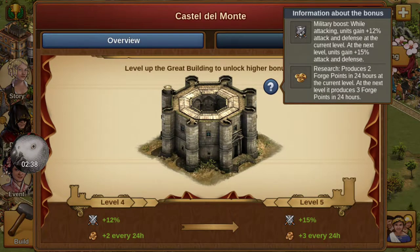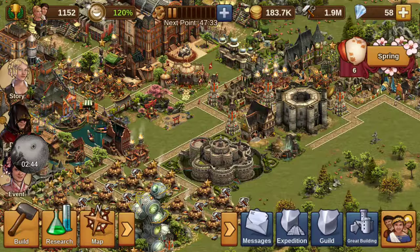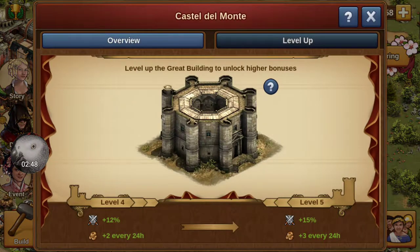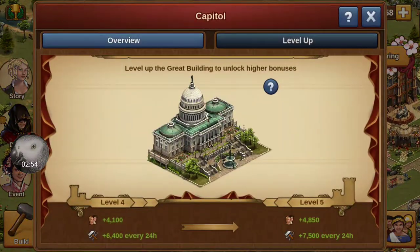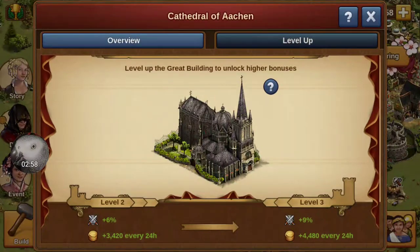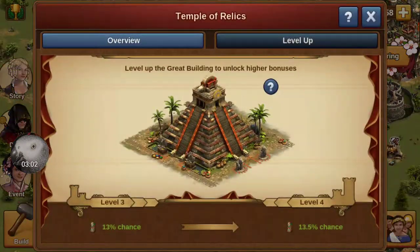This one will increase my attacking and also produces more forge points, which is awesome — it'll produce more when I upgrade that. That one's already up to level four so I'm not going to be in a hurry to upgrade that one. But these other ones that are below level four — yeah, I need to increase this one. This one is below level four. I want them all up to level four at least.